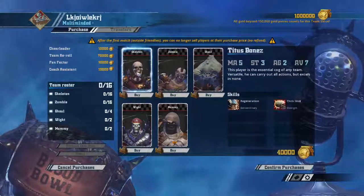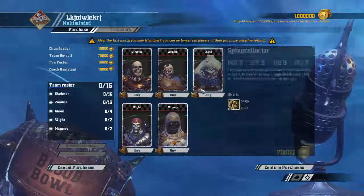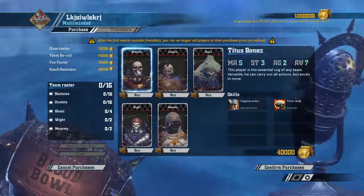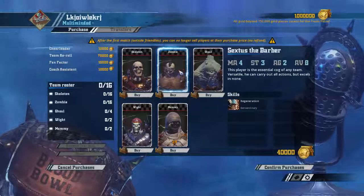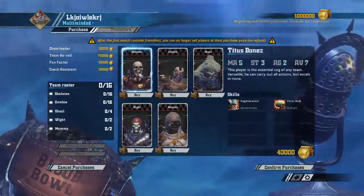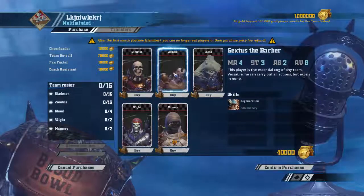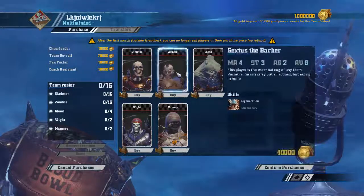So we've got two kinds of linemen. What are the differences? Both have regen — look at that, he just hangs onto it with his teeth. So we've got skeletons, up to 16, and zombies, up to 16. Skeletons have Thick Skull but AV7, and they get one more point of movement. Zombies have one less movement value but AV8 and no Thick Skull. I'm not really sure which is worse — you could do a lot with that variation.